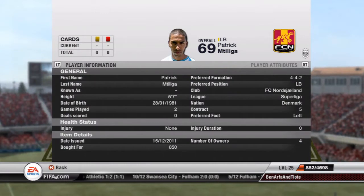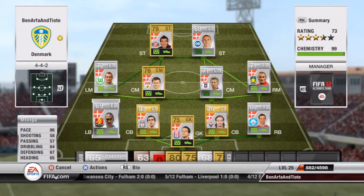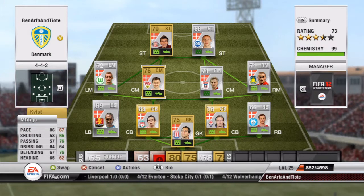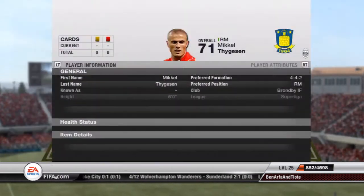At left back I've got Patrick Mitylga — 86 pace, that's why he's there. I think he's the quickest Danish left back so that comes in handy. I would say this team probably isn't the quickest in the world but it was quite a lot of fun. I'm quite disappointed I have to give it away but that was the competition.